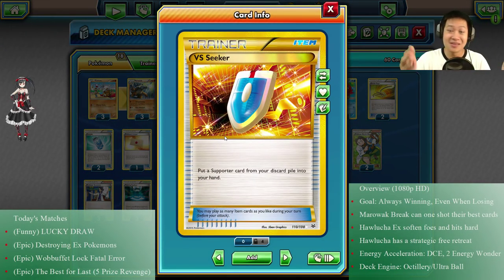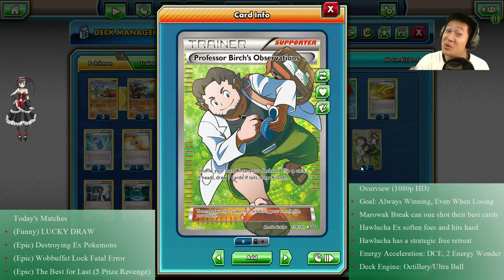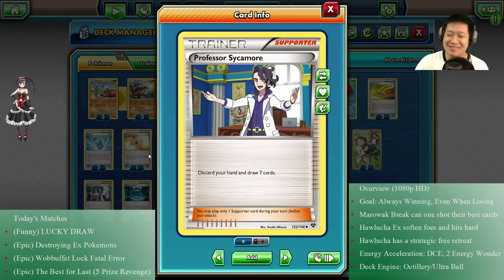Burst Seeker — you need another supporter after Korrina, and this gets it. We also have Birch. In this game I would have preferred more Birches because you don't have to discard anything and there's a lot of discarding going on. You must discard the right cards — I wish I had Super Rods. And Sycamore sometimes gives you lots of cards, but if you're holding very nice cards you just have to eat it and hope what remains will pull through.